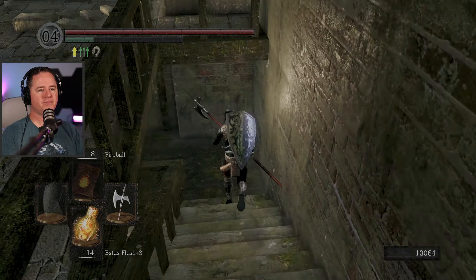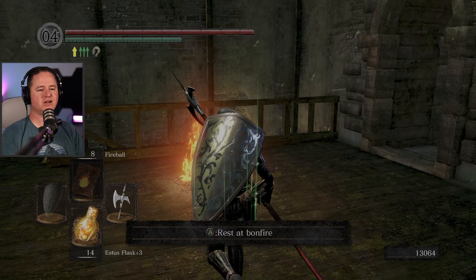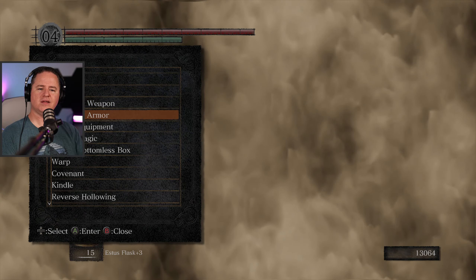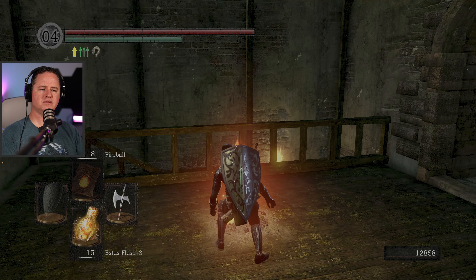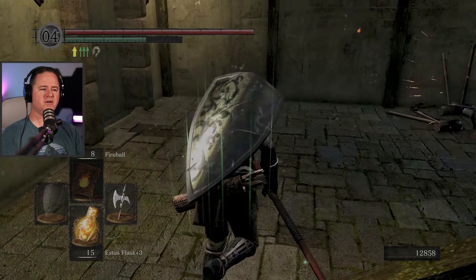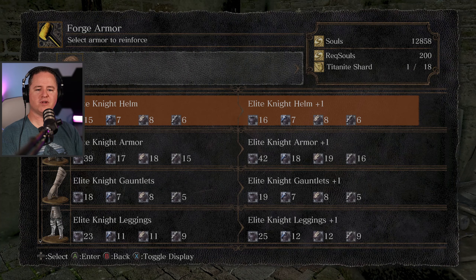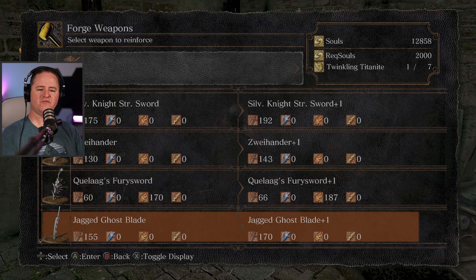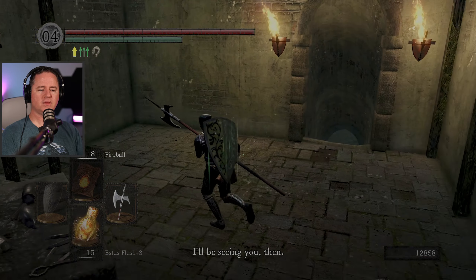My stamina bar's nice and long now. Let's go ahead and repair our goodies. I don't know if I have enough to take my bow up another notch or not. You can't use those upgrade materials — that's okay, you've done a lot for me. Enforce weapon. I need some more chunks.